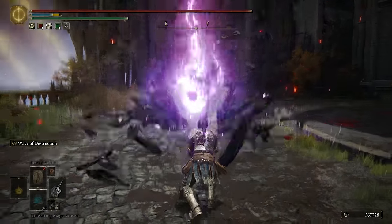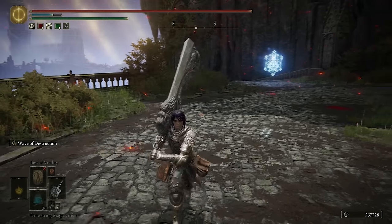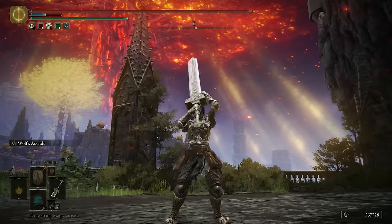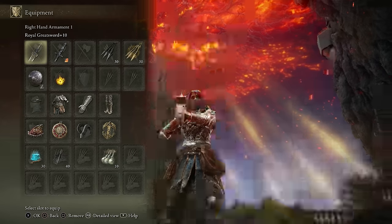Wave of Destruction is useful in so many scenarios — it launches them into the air so you get some downtime from them attacking, so you can set up, does good damage, and is just so useful in corridors so you can easily set up ambushes. I've also been enjoying the Royal Greatsword, so that's why I do have 22 Intelligence on this build. I wanted to try this out.